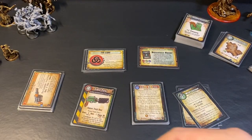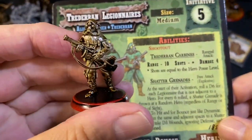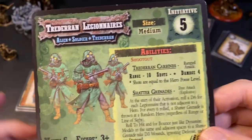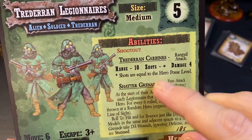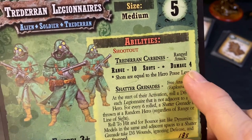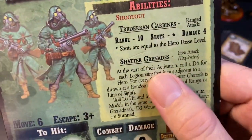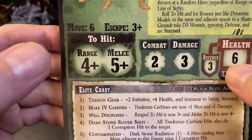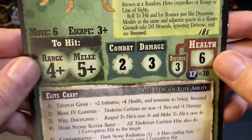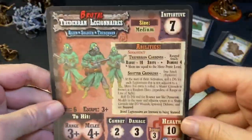The normal everyday Traderan Legionnaire soldiers have carbines with a range of 10, shots that scale according to the posse level of your party, and damage of four for the basic gun — very brutal. They also have shatter grenades. They hit on a four-up for range, five-up on melee. They only have six health and defense three, so they're not too tough once you hit them. There's an elite chart and a brutal side.